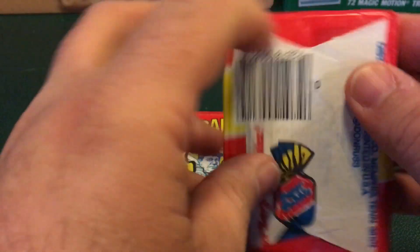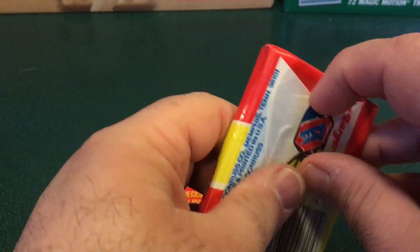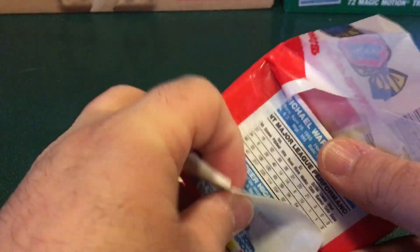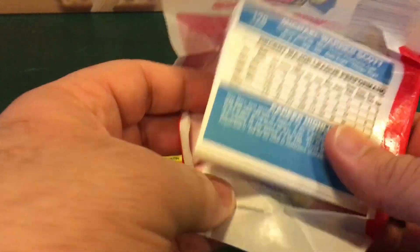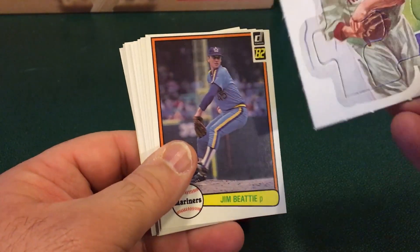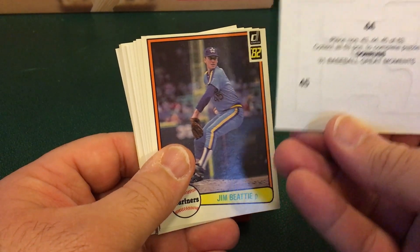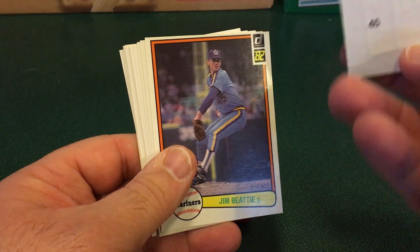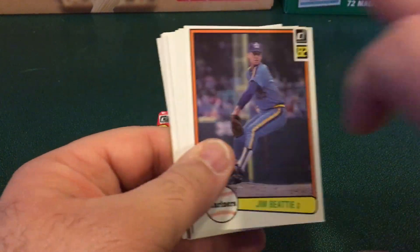Our second pack here. Let's take a look and see what we get with this one. Again we get another puzzle piece — I don't know, might be Babe Ruth.